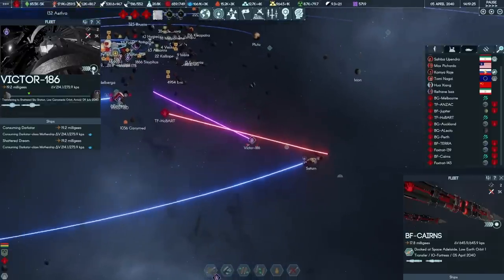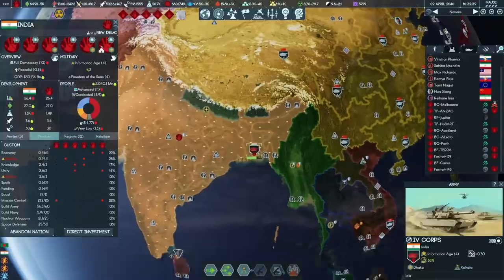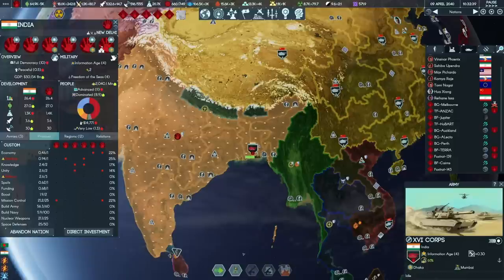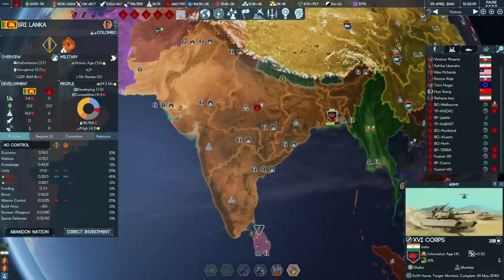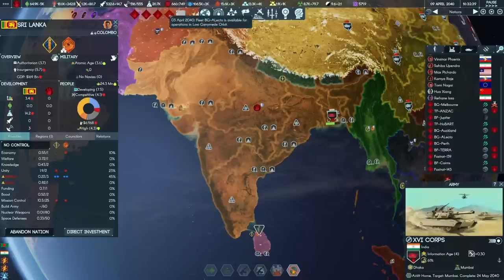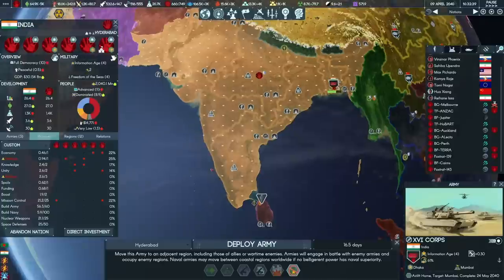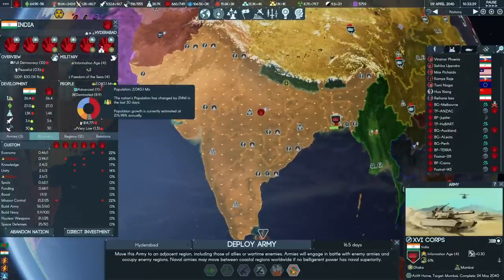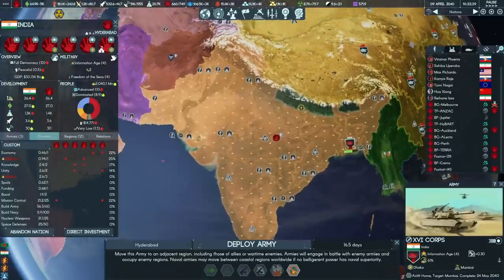On Earth, India consolidates Bangladesh and our march towards super states goes even further. We may need assistance to join Sri Lanka to India — Sri Lanka has actually developed three mission control points. Plus it's an additional 24.3 million people we can add to the world's first country to ever cross 2 billion in population. 2 billion people now live in India — how cool is that?